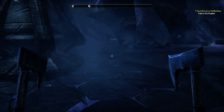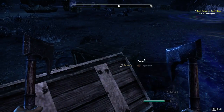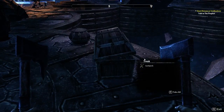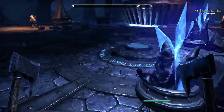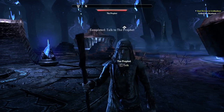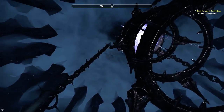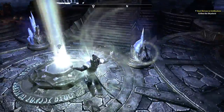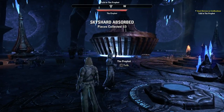Now there are other fights where there'll be a little bit more strategy - like you have to block certain attacks to stun them. The Prophet says the dark anchor portal is high above us - a sky shard! These are sky shards - basically using them gives you a free skill point. Every three of them gives you a free skill point.